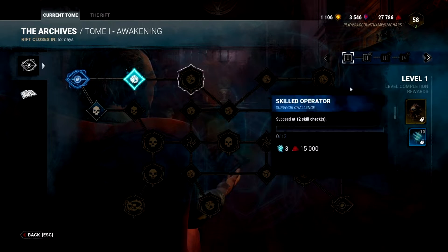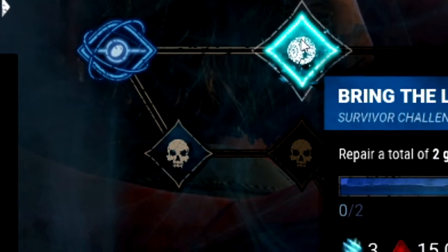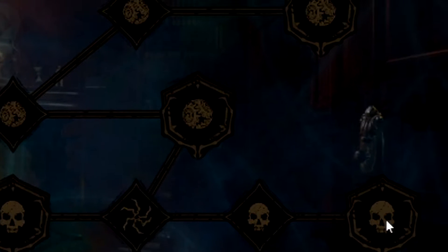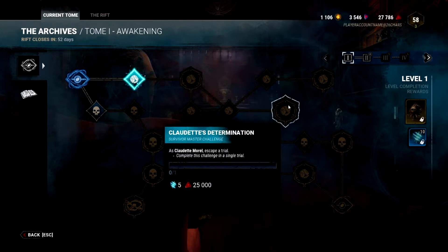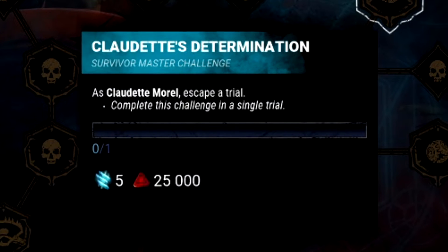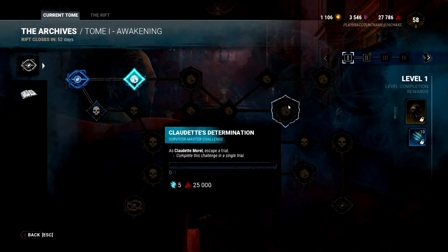It's a battle pass that has a few additional features added to it. Basically, we're in the current tome — it's level one tome. And as I hover over here, you get the prologue special, and you also have all of these challenges that connect to a web that eventually leads towards an ending, the epilogue. If you complete these challenges, as it says on the bottom here, you can get shards and blood points, and these will help you level up and upgrade your tiers for the battle pass.